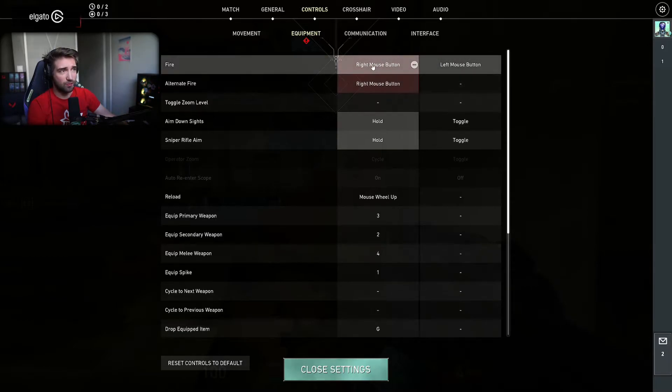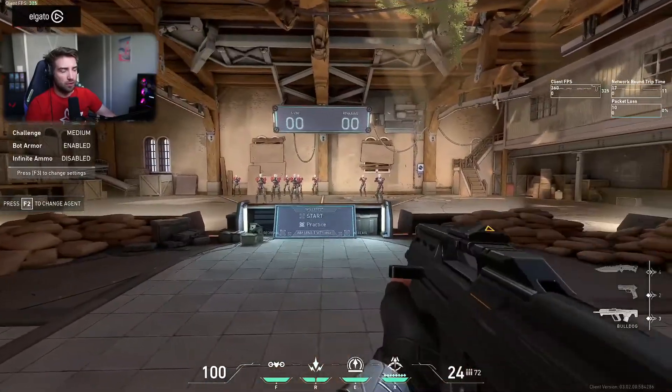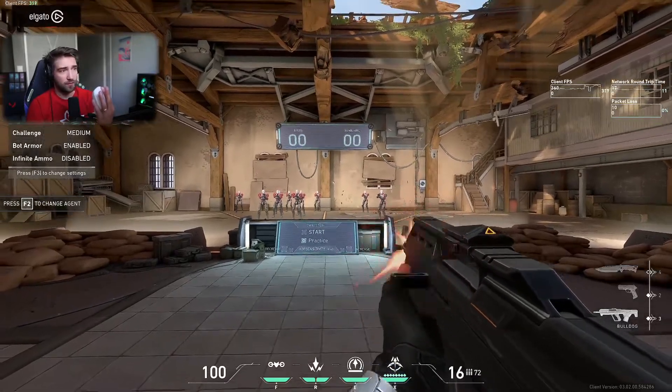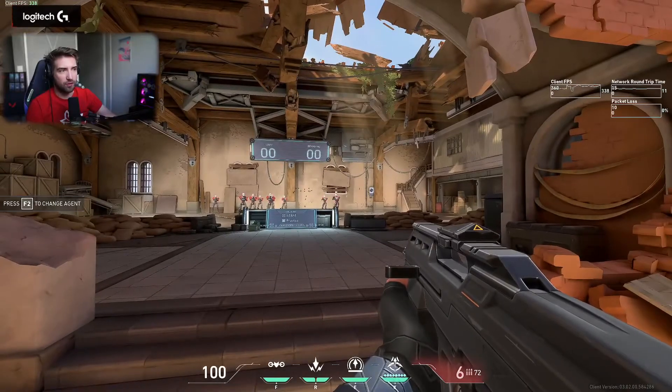So it has to be two right mouse buttons on the first option and then left mouse button on the right option for fire. And after that, you will be able to have normal auto fire on the left click, while you will do automatic ADS quick burst on the right click.